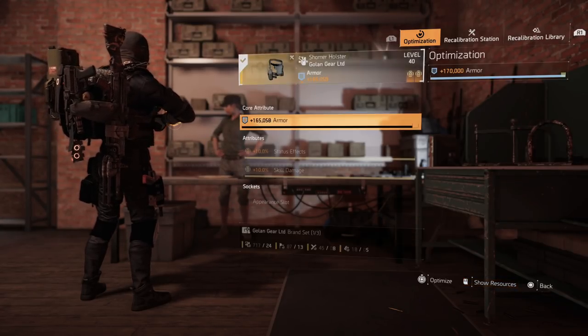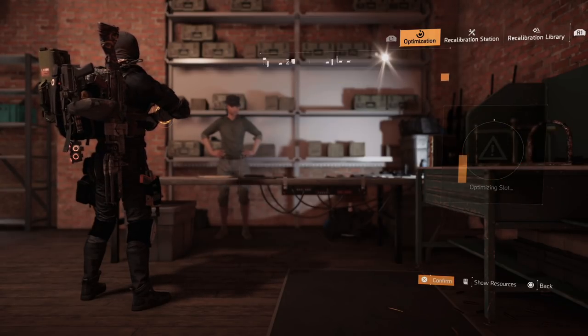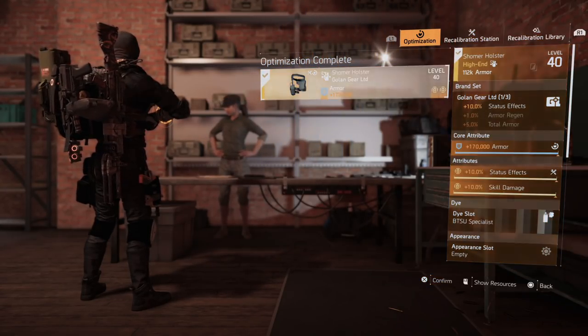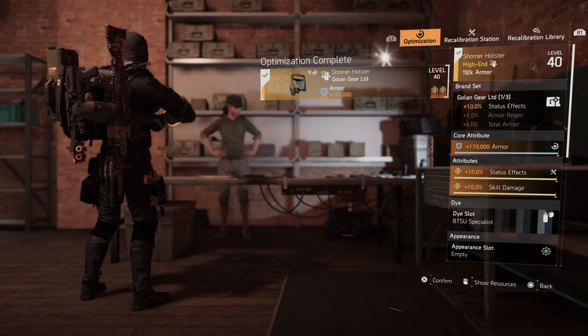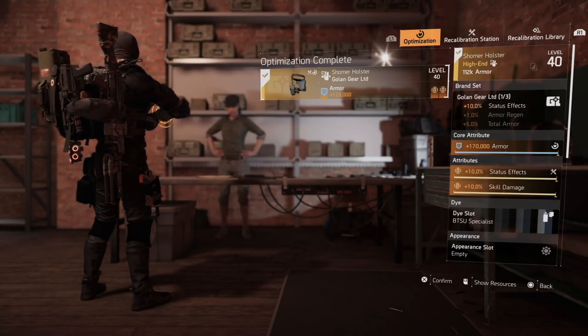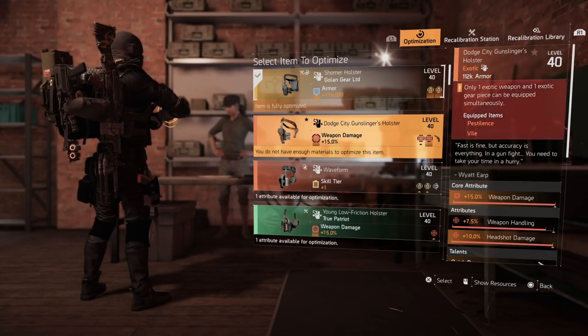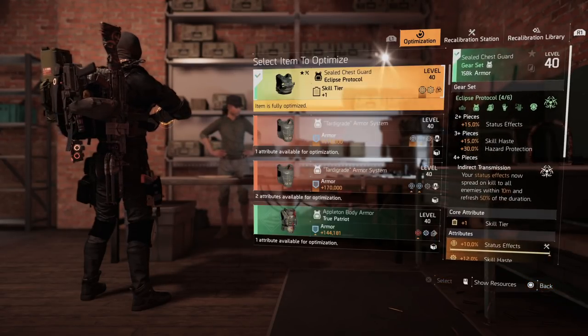I'll show you a quick way to craft this stuff if you don't have it. I have it, so all I have to do is hit square and it will optimize. Boom — that's how you fully optimize. I rolled status effects on there to get max status effects, and then I fully optimized this piece.